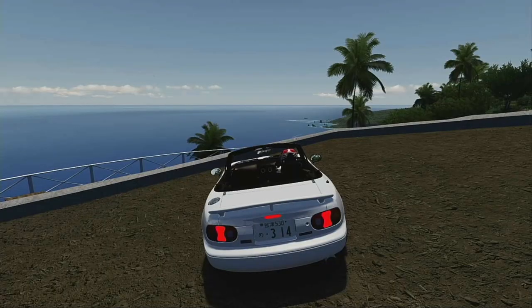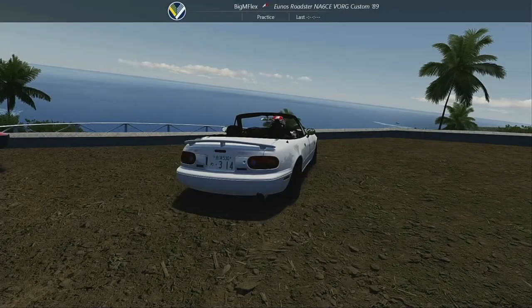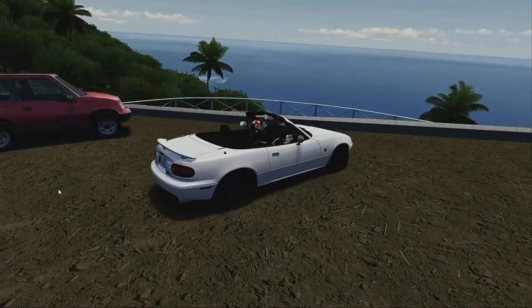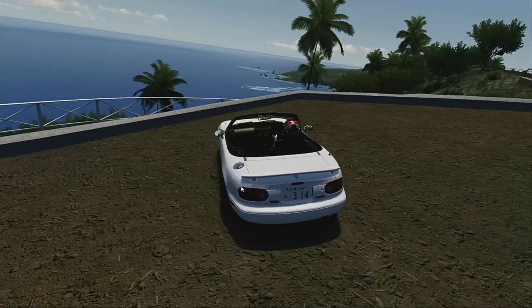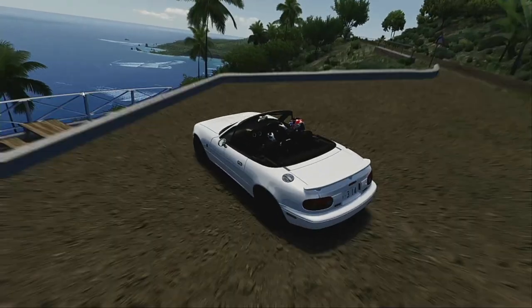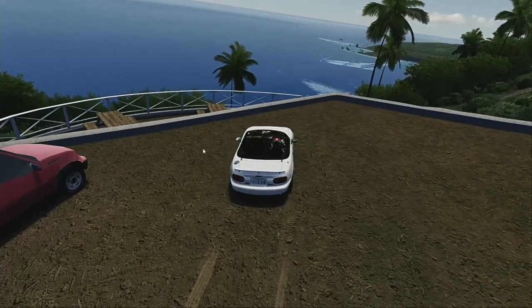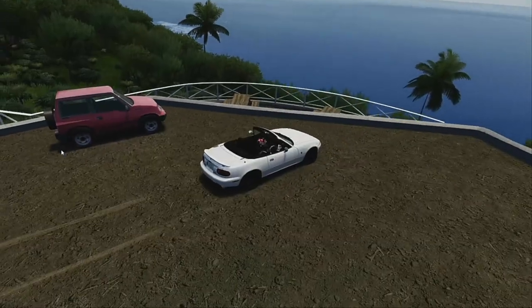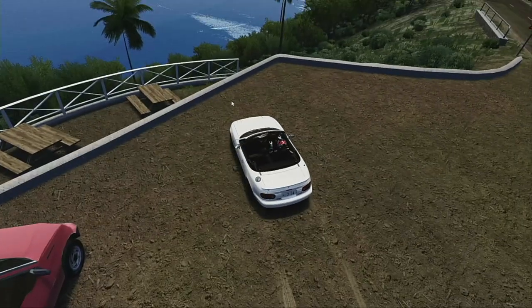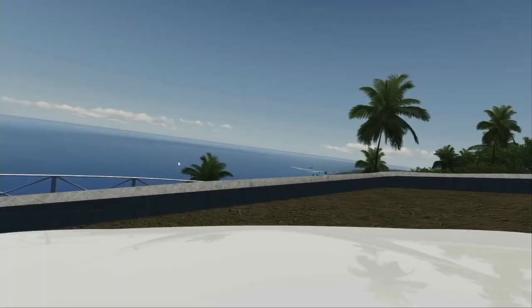What are you looking at, fam? Yeah, it's not a bad view, you know. Quick view of the neighborhood — I've got the sea. Oh, there's a little picnic table on the left! I need to bring my girl over here, get some food and drinks, have a picnic going on. Nice detail — let's get back in the vehicle.